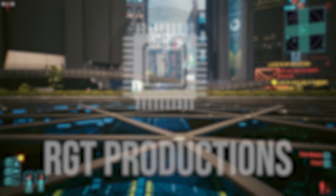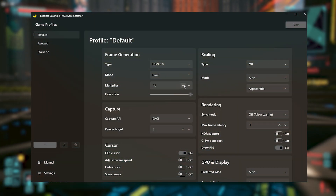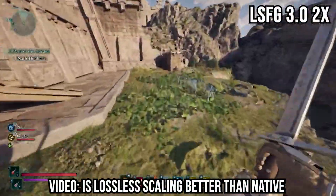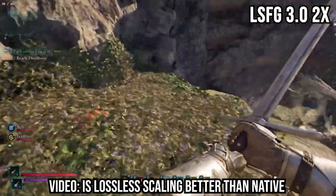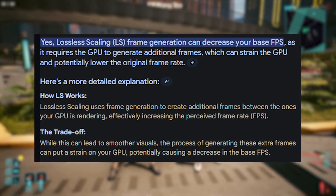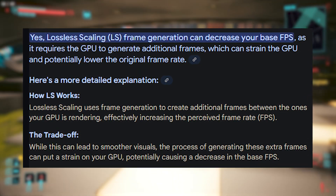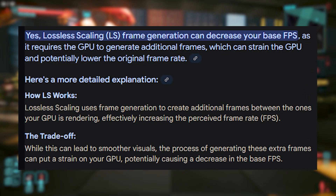Now that I've attempted using LSFG on emulators, it's time to do one last thing: pushing LSFG 3.0 to its absolute limits. Currently the maximum multiplier is x20, which is exactly how high I went. Obviously you shouldn't play any game in 2025 at 30fps, but using LSFG you can mitigate the latency and visual issues caused by low fps. Although LSFG can do magic, that doesn't mean you can push it too hard — doing that can cause a lot of issues.